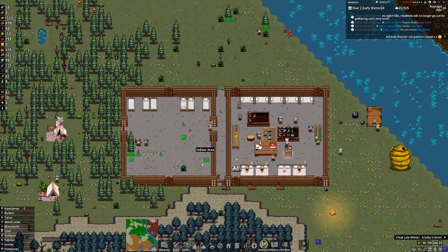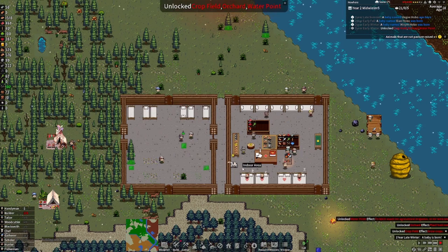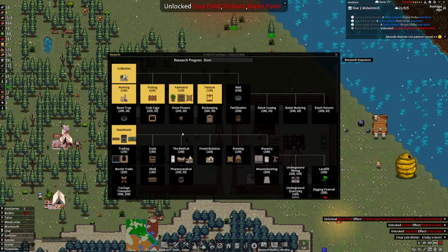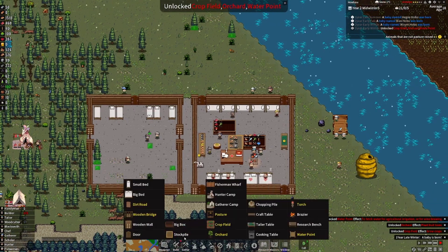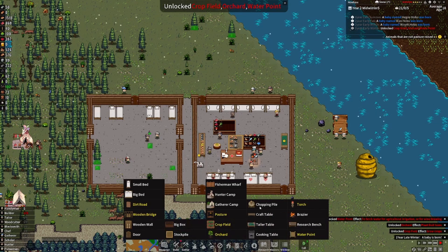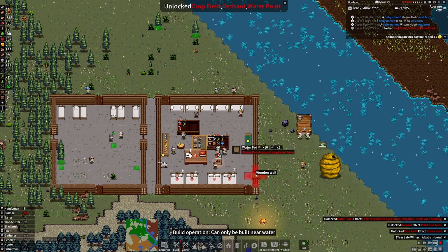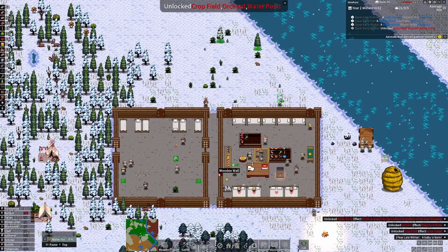We should have enough beds for everybody finally, which is good. We got the crop researched — we can make wheat. We're going to go ahead and pause and make a well. We also need to make a drinking spot — there it is, it's called 'waterpoint,' has a weird name. Get a waterpoint going and get that research going as well. It's wintertime already — that extreme mode ran through rampant.